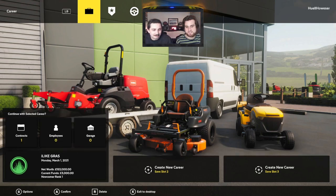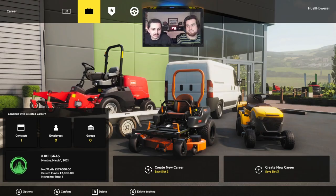So this is us. We only have one contact and we got that money? Yeah, I don't know. I didn't even do anything yet — I haven't done the tutorial. So this is our team. I like grass.